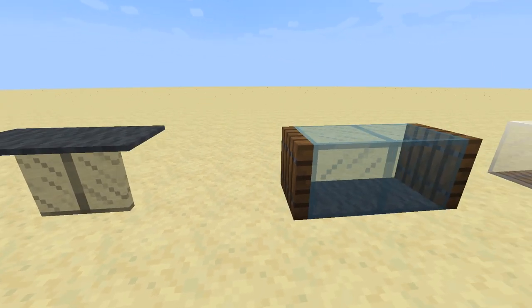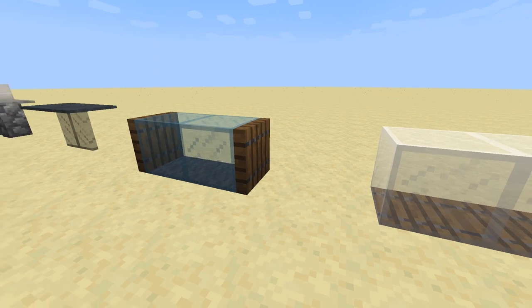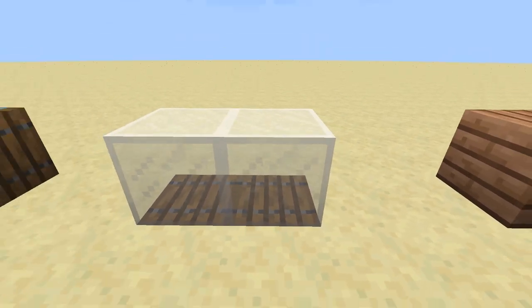Next up is one of my favorite tables in this video. This is a modern coffee table made of colored glass on top of gray carpet, with some spruce trapdoors on the side for an extra detail. You can also place trapdoors underneath the glass blocks for a different look.